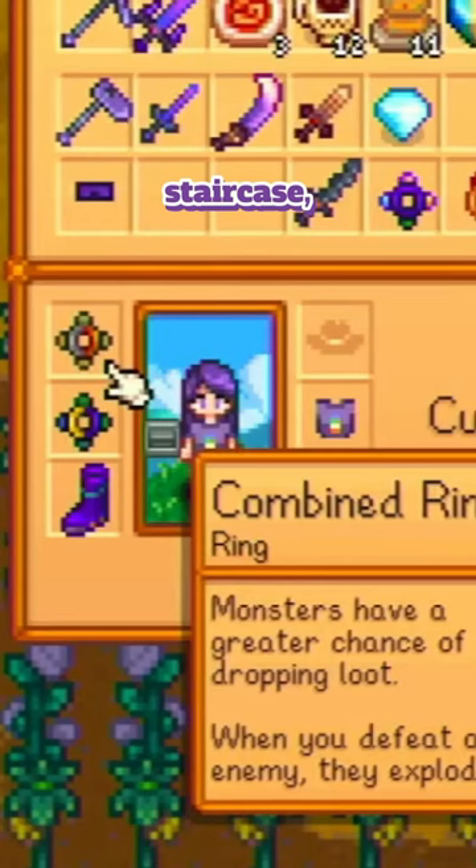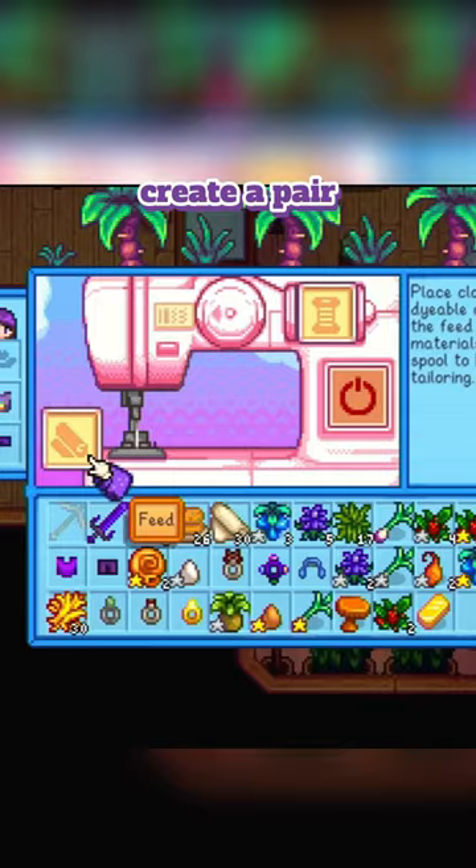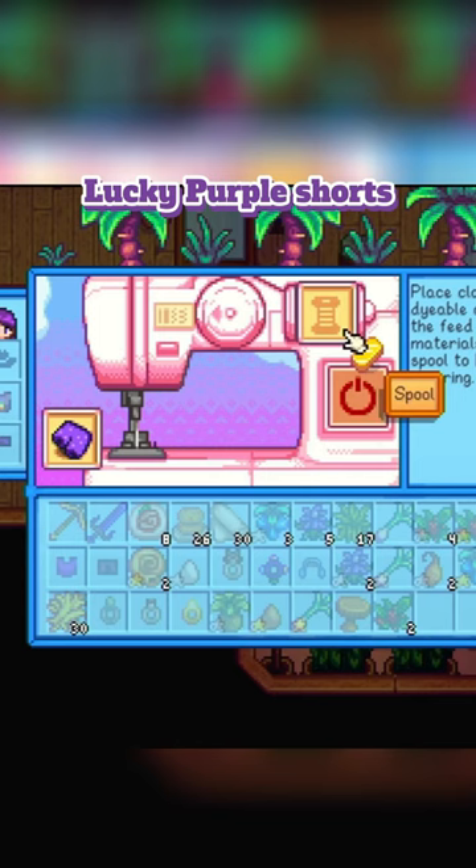Once you've crafted your staircase, simply take it and place it into your pants slot, and you get your own pair of trimmed lucky purple shorts. You can also create a pair by tailoring his lucky purple shorts with a gold bar if you still have them.